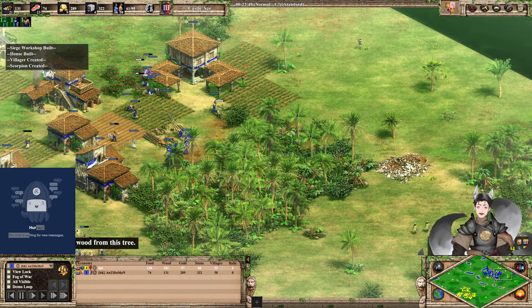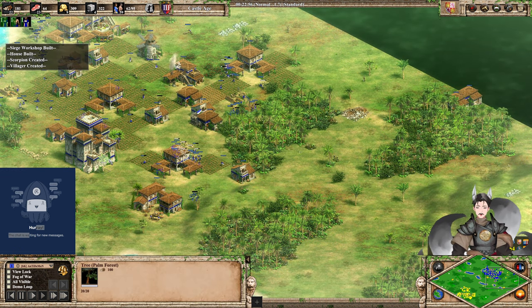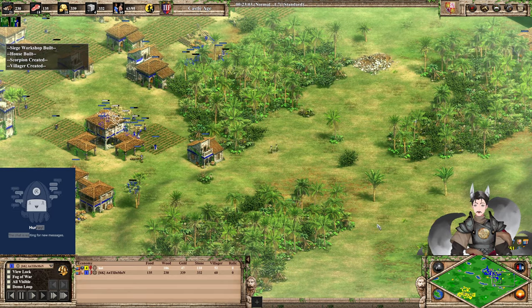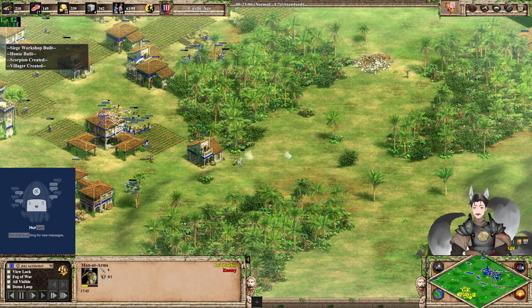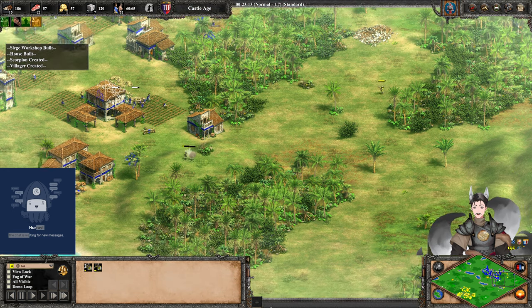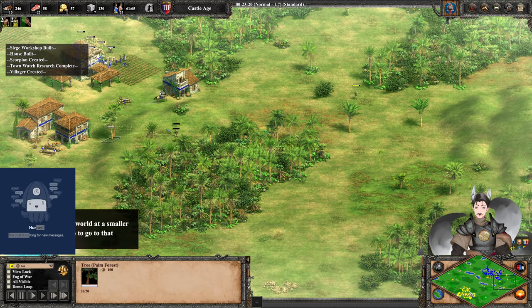The Man-at-Arms clean up both those houses. Blue is queuing more villagers. Even with a castle on the field, we don't see any Conquistadors — that's strange. The Goth player has a Scorpion game going, getting some great hits there onto these Man-at-Arms. He's going for more villagers and Wheelbarrow — very nice. He has three town centers on the field.